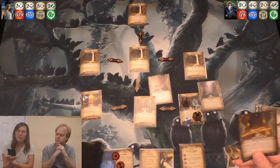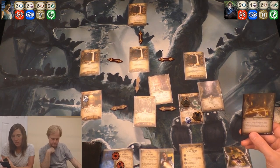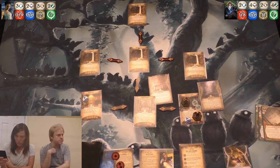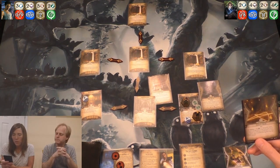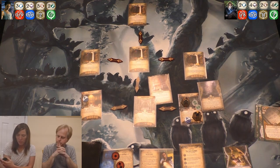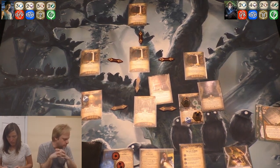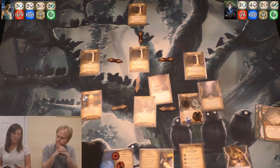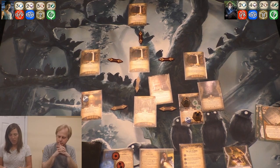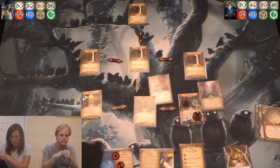I get Esoteric Ritual. Test willpower — if you fail, either choose and discard two cards from your hand or discard an asset you control. If you draw a curse token, you have to do both. I'm probably going to fail this. Oh look, it's a great card — I can throw away two of these cards. I'm testing two versus four.